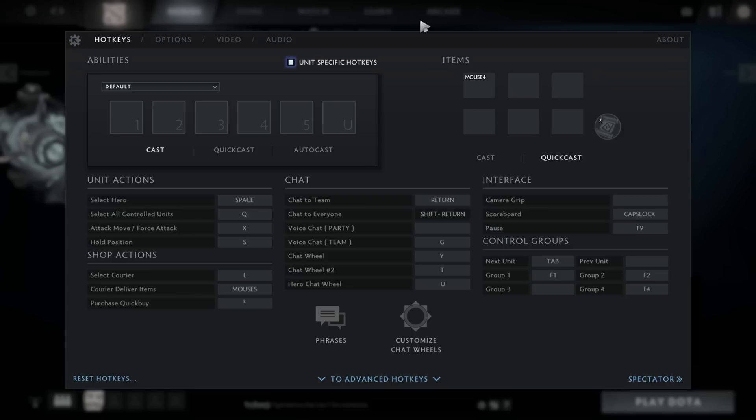For the choice of item hotkeys, I do not recommend having hotkeys with Alt, because it's going to make things a lot harder. If you use digit keys, it's good. If you use Z, X, C and digits, it's good. If you use a couple of mouse buttons, it's also good. Just avoid Alt plus other keys.